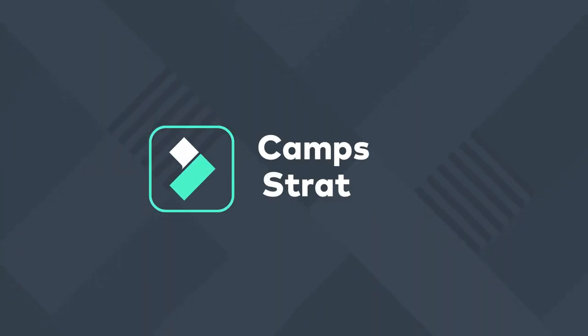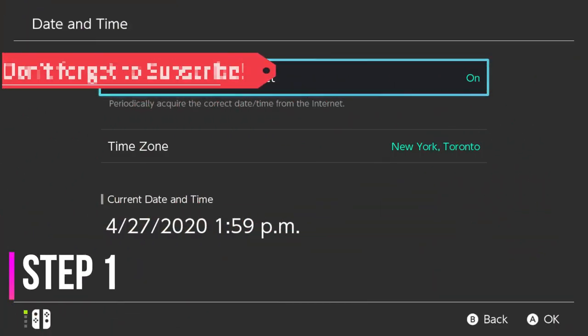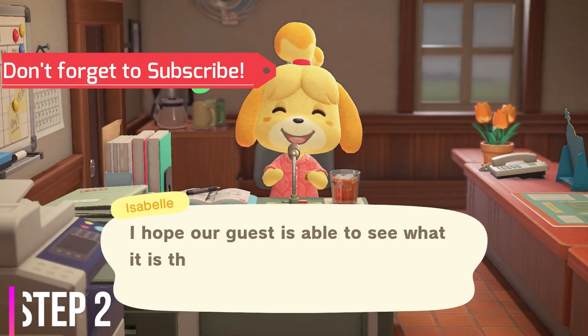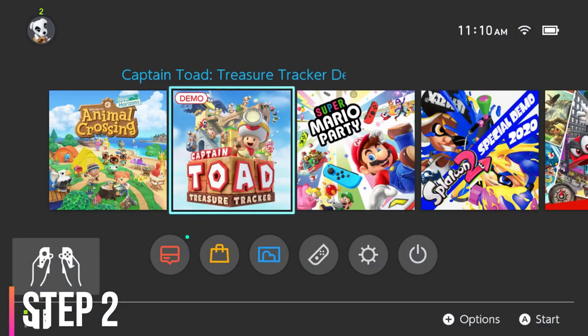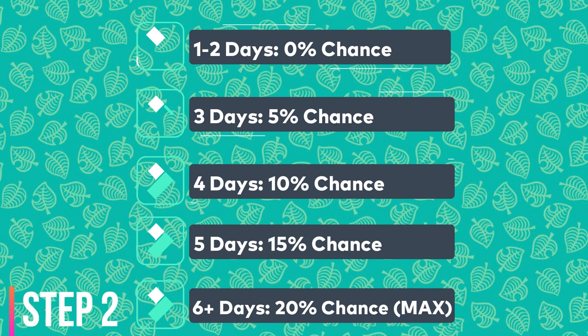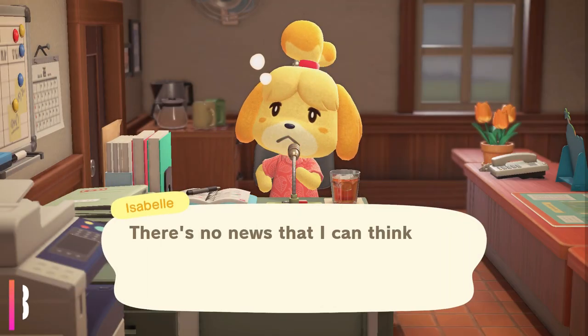Here's one strategy that we can use to help control the personalities that are living on our islands. Step number one, begin by time traveling six days to the future. Step number two, load your game, go past the daily announcement, and walk out of your house. Immediately save and exit completely from the Switch's home screen. Time travel one day forward. This will set your chance of spawning in a campsite villager to the maximum of 20%.